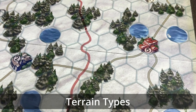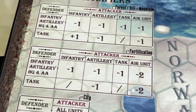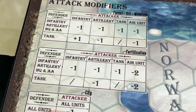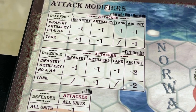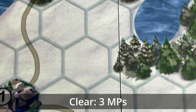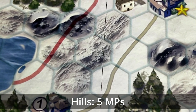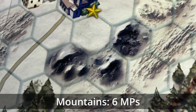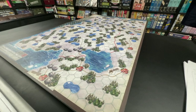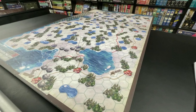Terrain in this game has an impact on movement, and the game includes a terrain movement modifiers chart listing the cost in movement points for entering each type of terrain hex. A clear hex costs three movement points to enter; forest hex, four; hills, five; and mountains, six. Terrain also modifies the attack, giving advantages in certain instances to attacking units, and in other instances to defending units.